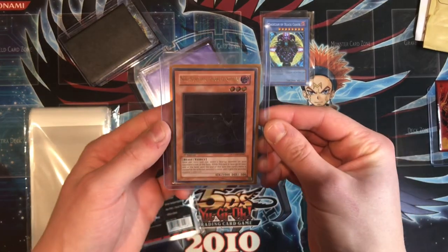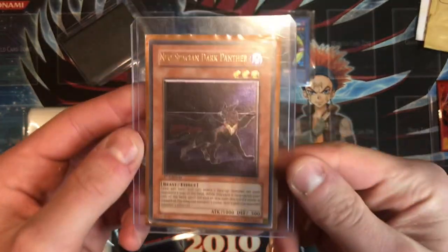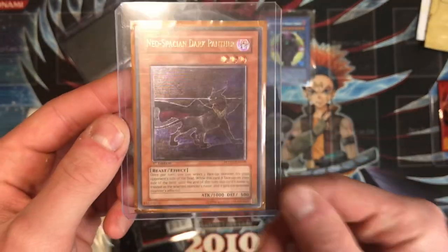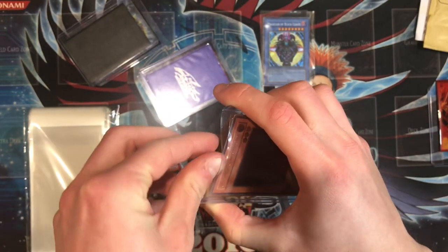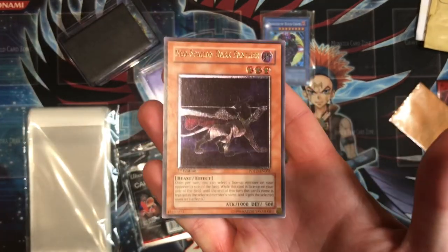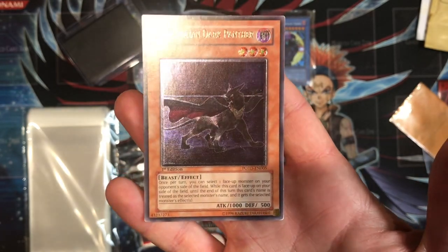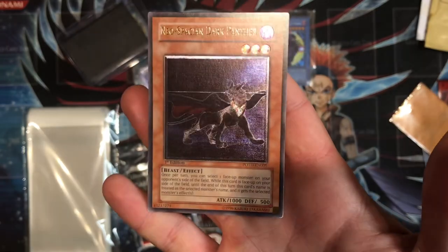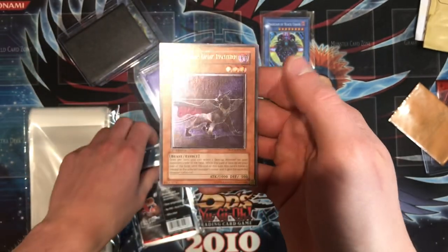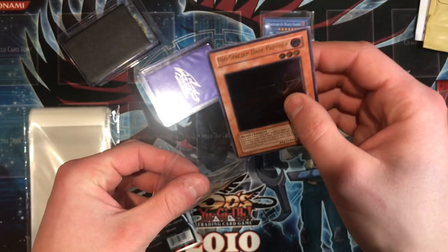The second card is Neo-Spatian Dark Panther — this is a beautiful card as well. Let me get a little light on it. Look at that — Neo-Spatian Dark Panther, absolute stunner. Taking it out of the sleeve to check the condition — wow, look at that Euro print Neo-Spatian Dark Panther. Such a well-textured card. It has a little bit of an ulti stamp and a bit of edge wear, but still a stunning looking card in Euro print. I've never seen a Euro print Neo-Spatian Dark Panther first edition — the one I have is unlimited North American printing.